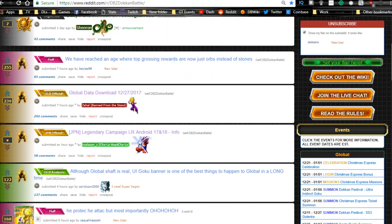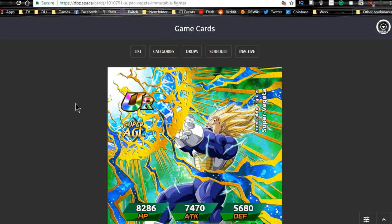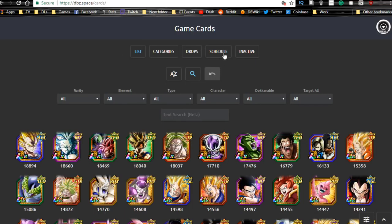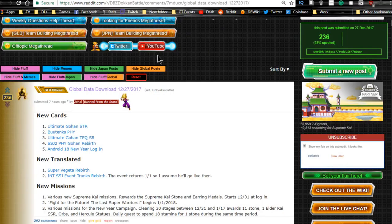Shout out to Zahal on the Reddit — go ahead and make sure you follow the Dokkan Battle subreddit, it has a whole bunch of awesome information; that's where I get all my info from. Also shout out to dbz.space — you can create an account there. It has scheduled information of new cards being released, a list of all the units, categories, drops, anything you want.